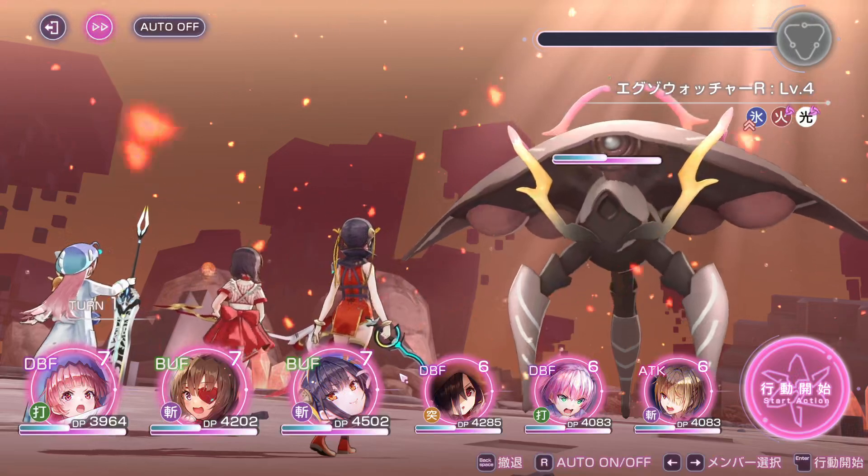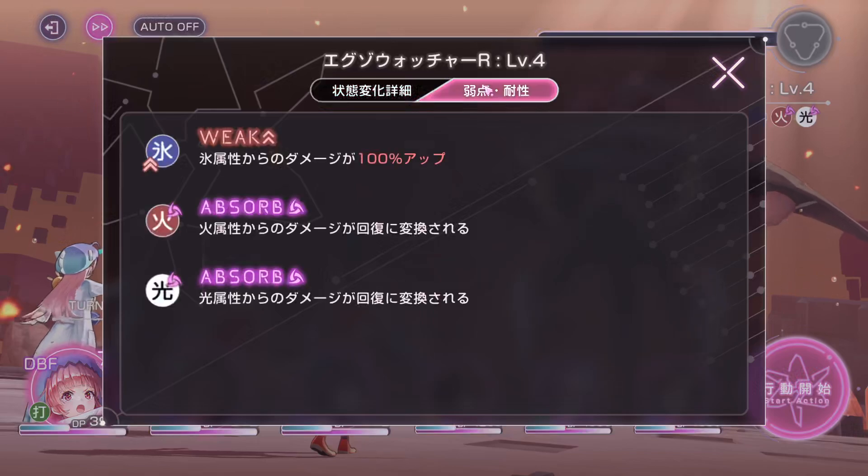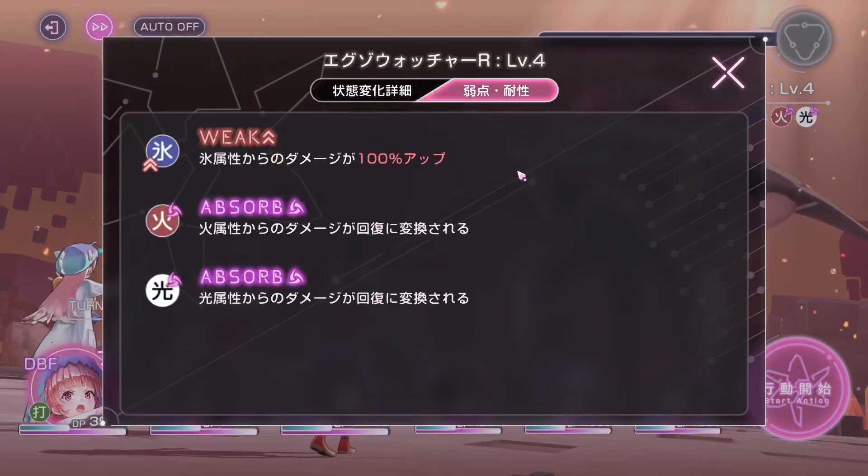Next, we will look at elemental weakness. Most of the bosses in this game are weak to a certain element or attack type. You can click and hold on the boss and look at the menu to see exactly how much bonus damage you will deal based on its weakest element.